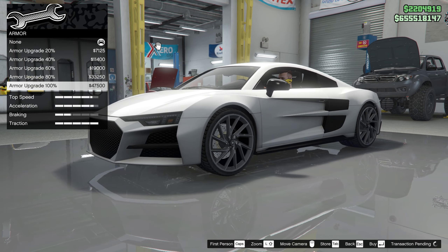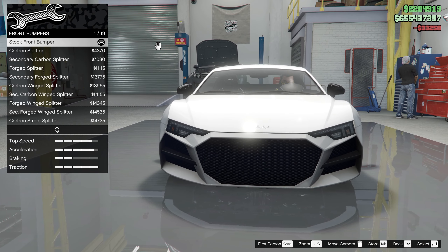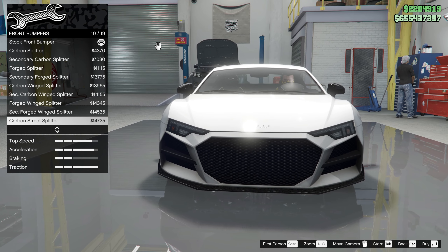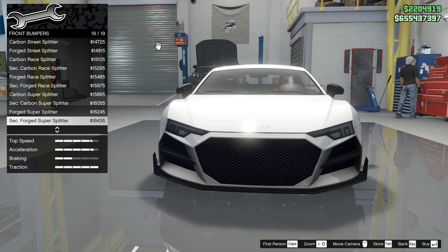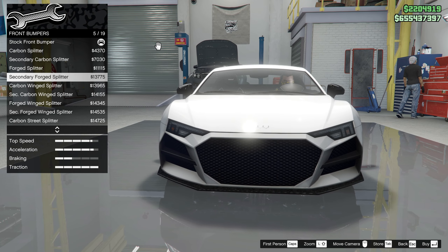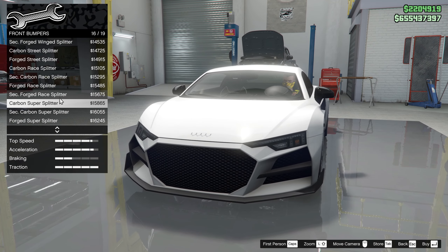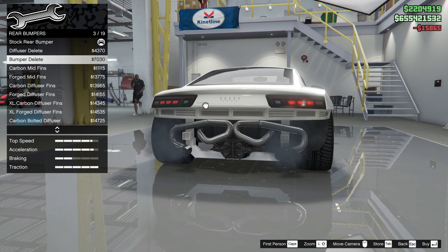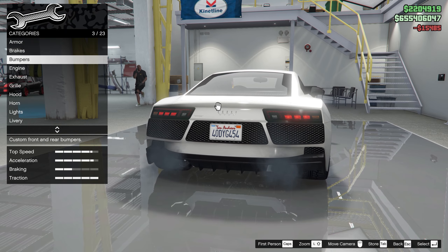Armor at 100%, brakes at 100% or race brakes. Now for the bumpers — this is the first customization for any vehicle. I'm going to scroll down to find the best option. I do like the carbon — I'll go with the carbon super splitter. And for the rear bumper, we're going to stick with the carbon race diffuser.